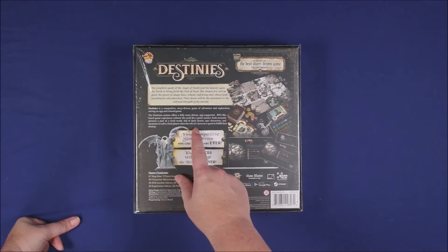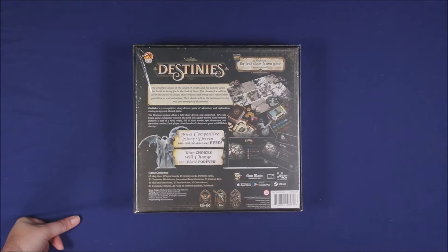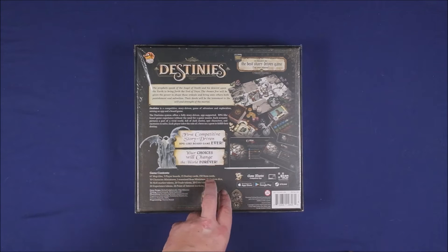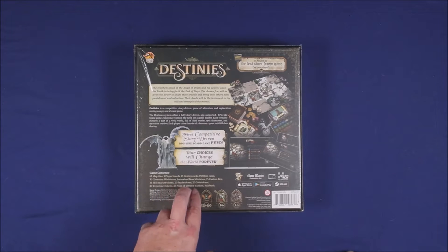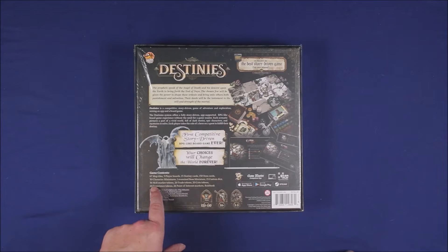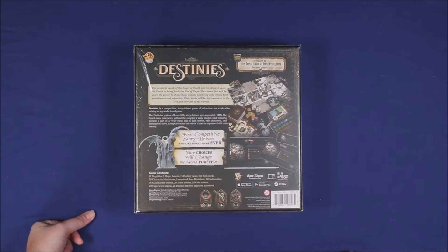Each player takes the role of a hero on a quest to fulfill their destiny. The box includes 67 map tiles, three player boards, 15 destiny cards, 150 item cards, 30 character miniatures, one oversized boss miniature, 15 custom dice, 36 skill marker tokens, 20 trade tokens, 20 coin tokens, 20 experience tokens, 26 points of interest markers, and the rulebook.